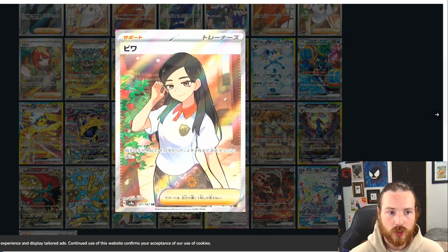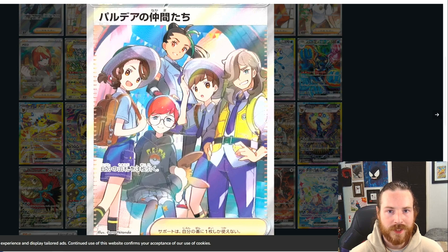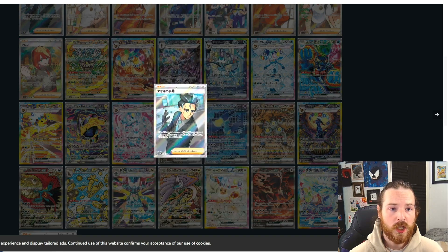A lot of other trainers here — nice looking trainer. Look at this dude's brows, looking pretty cool. It reminds me of Rick from Rick and Morty. I'm getting Rick Sanchez vibes from this guy — I love these eyebrows. We got friends in Paldea: we got little shawty, we got dude in suit, kid number one, and of course man number three.